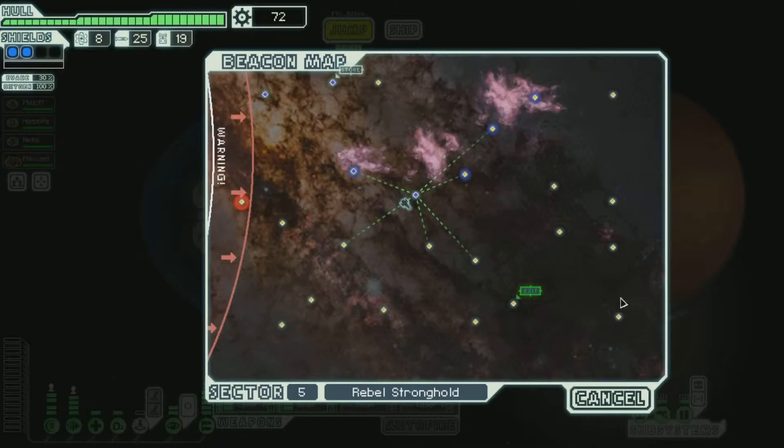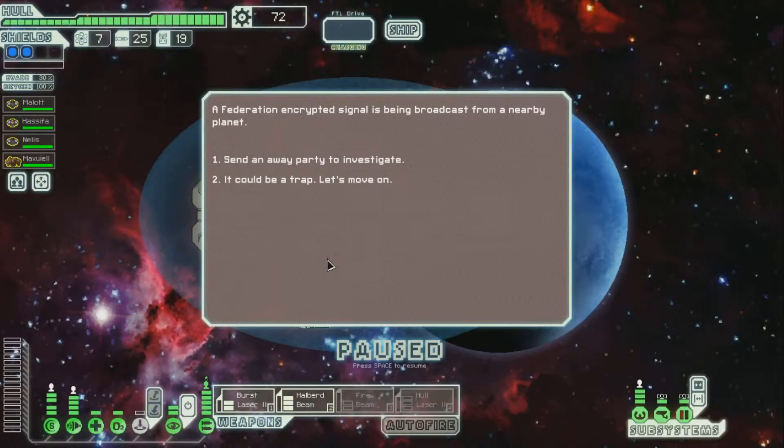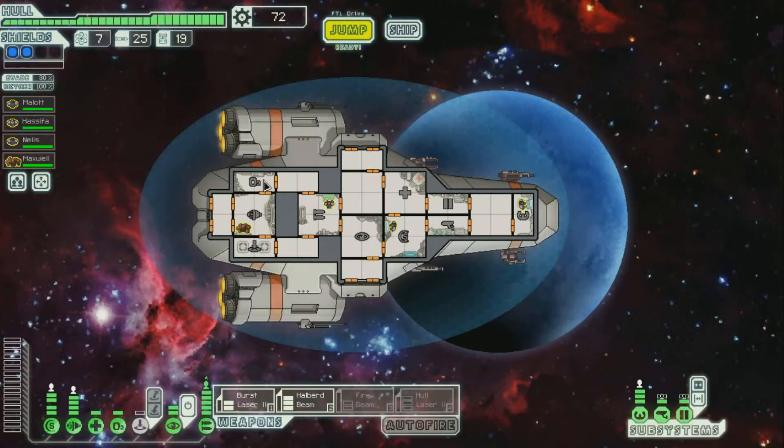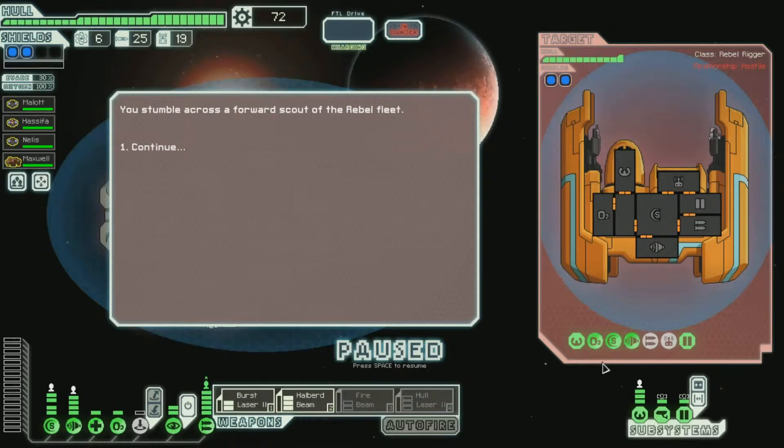I could go here and then bump around this area, but I'd have to come back. Let's just move down. Federation encrypted signals being broadcast from a nearby planet — I'm with the Federation! Send an away party to investigate, or move on because it could be a trap. It could be a trap — I don't wanna risk anybody, you're all very vital to this mission. I'm gonna ignore it to be safe. The thing I hate most in this game — I hate it when there's some event and I try to help and it comes back saying your crew member died. It feels so cheap to me. That's probably my only complaint. Anyway, enough with the ranting.